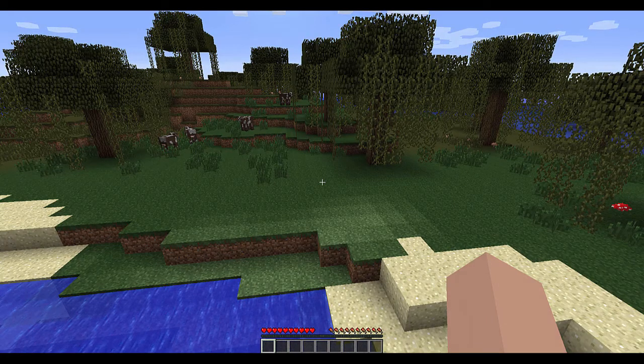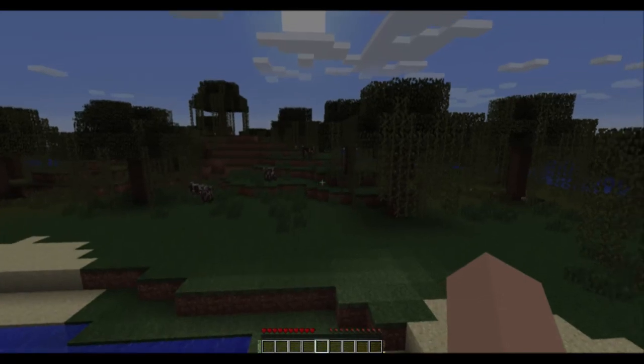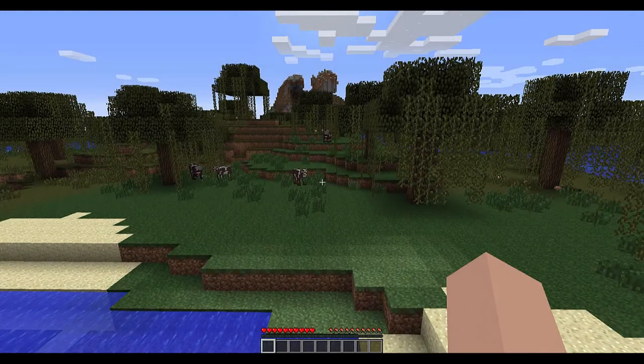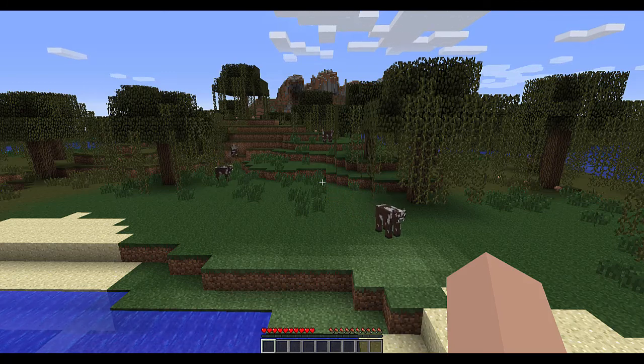Let's talk about the user interface. At the bottom of the screen is a hotbar with slots for items. There's a hearts bar or health bar, and on the upper right corner is a hunger bar. When you run out of hearts you die. Hunger is a little different — when you're at full hunger you'll regenerate hearts. If you're at three hunger or less you can no longer sprint, and at zero hunger you start taking damage.